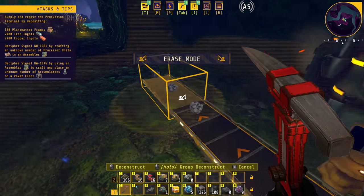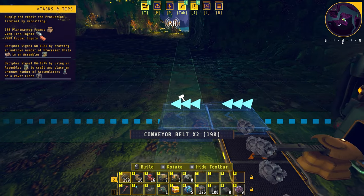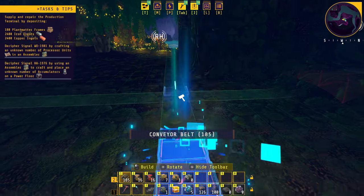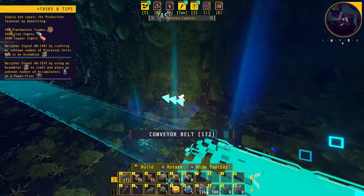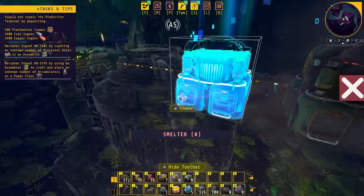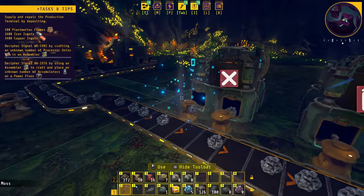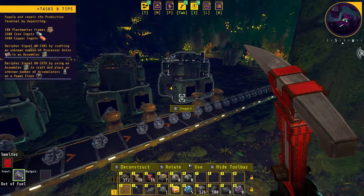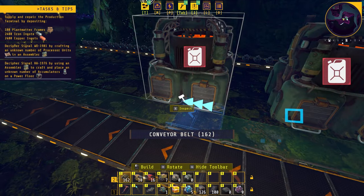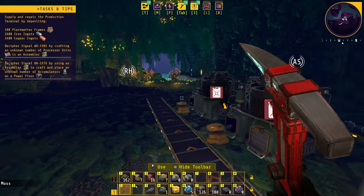Now we'll place a basic smelting setup, coming this way so that we can clear this passage for now. We'll place some smelters that will grab the ore from this belt, then add two inserters per smelter — remembering our two-for-one ratio — and they will output onto the belt. For the output we just need the one inserter, then we place our plant matter.